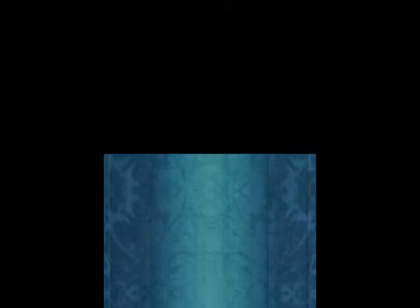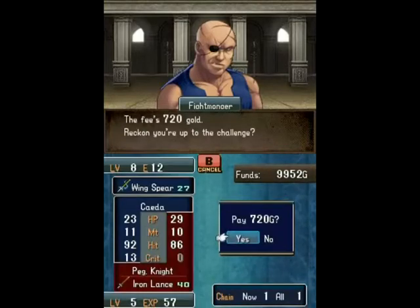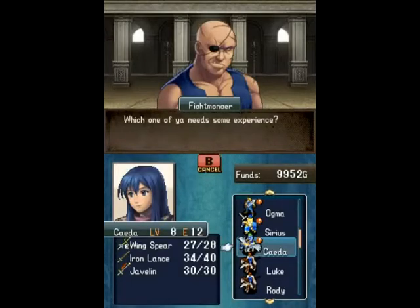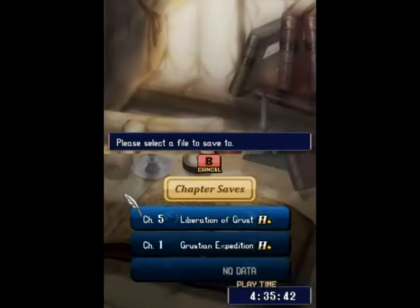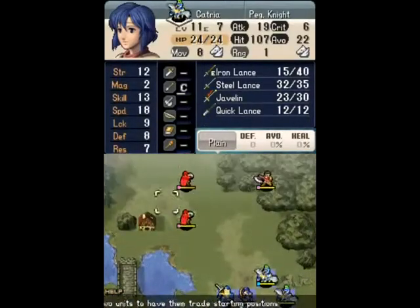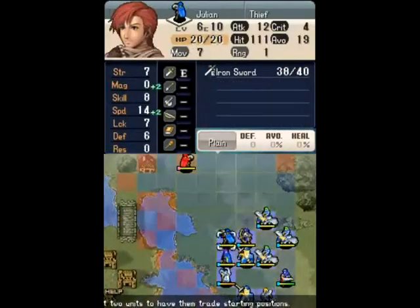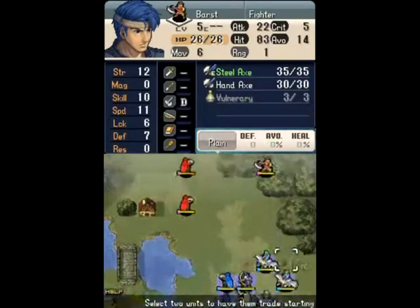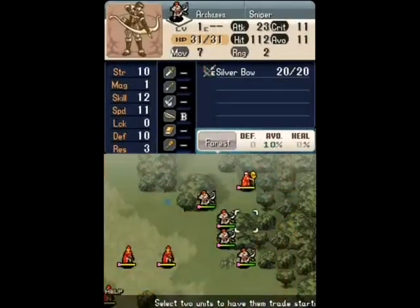If you get a fight you don't want, you can just press B to cancel — unlike in the actual in-chapter arenas. You don't waste your turn if you find something you don't want. Okay, there's Ricard. Now, if you position Julian just right, he'll be able to recruit Ricard on the first turn. There is a fast way to do that — if you position your unit just right, you'll be able to recruit him on the first turn.